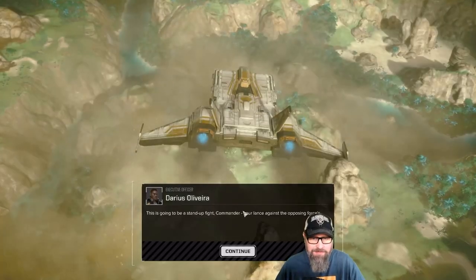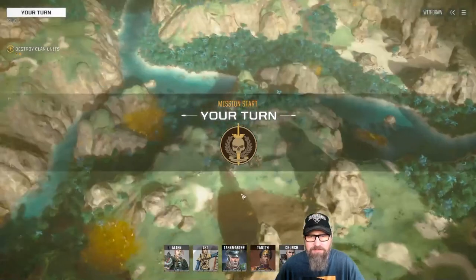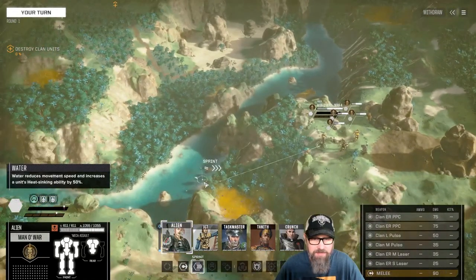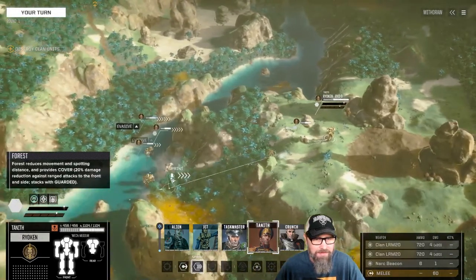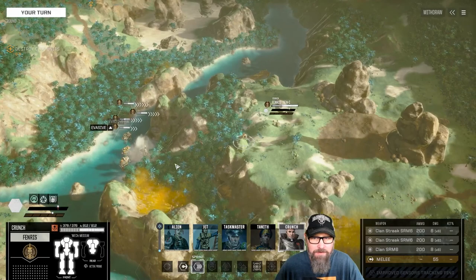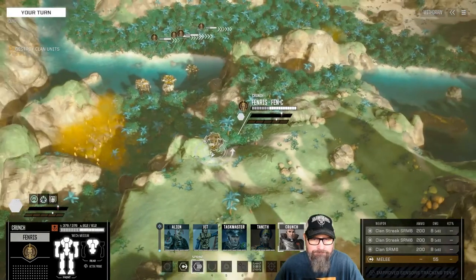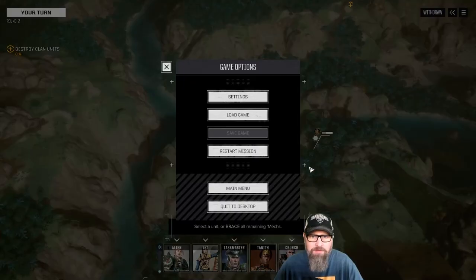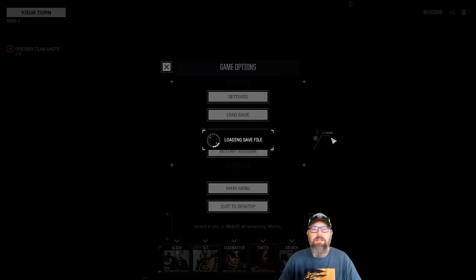And down we go. 'Stand up, fight your lance against the opposing forces. You're near the current location — move in and clean them out. Watch your heat levels on this planet.' That's obnoxious but good advice — it's going to be hot. Rolling forward. Our Fenris can't move — I'm going to reload pre-mission so we can try to get around that, since we don't have jump jets on it. I'll move it into the other slot and try again.